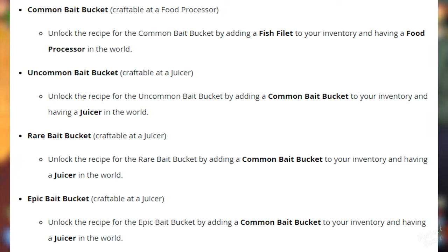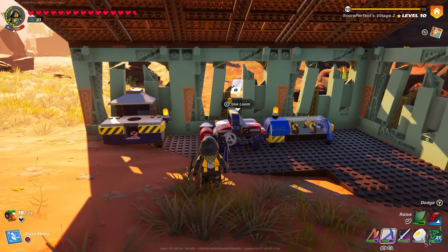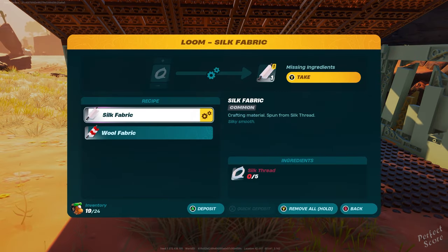For uncommon you need to have a common bait bucket in your inventory and have a juicer in the world. For rare it's saying you need the exact same things, but I'm pretty sure you're going to need an uncommon bait bucket instead of a common one — I think they made a typo on this. It says the same thing for epic but I'm pretty sure you're going to have to upgrade these in ranks. They're also saying that Turk might appear as a potential villager to join your adventure.